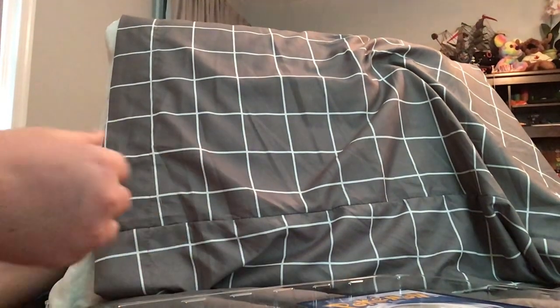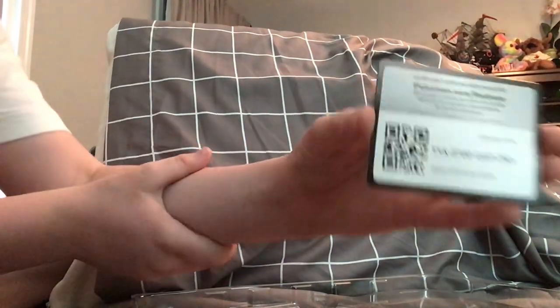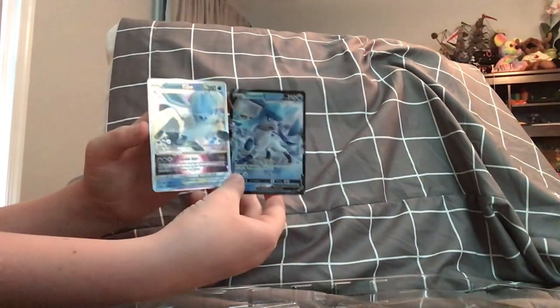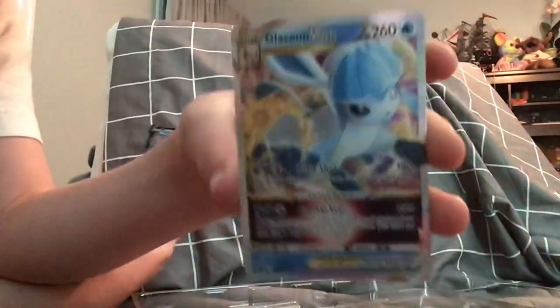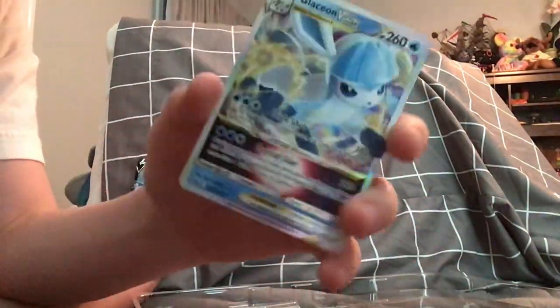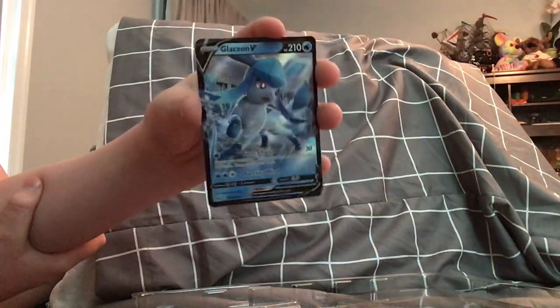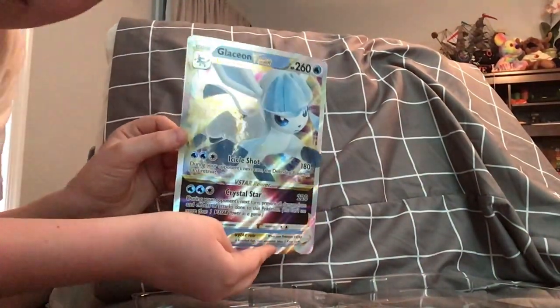We're gonna start off with the promo cards. So this box is kind of really cool. I'm going to show you the code card — I'll be giving you all the code cards in this video, because that's what I like to do. So we're gonna get into the promo cards, which are probably my favorite promo cards I've ever had. We have the Glaceon V-Star — this card is beautiful — and also the Glaceon V, an amazing card.